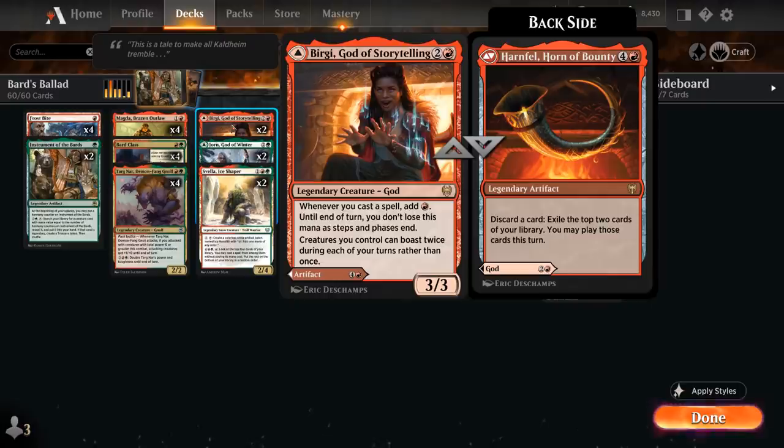We've got 2 copies of Burgi, God of Storytelling — a 3-mana 3/3 legendary creature god which says whenever we cast a spell we add red mana that doesn't go away until end of turn. We can also cast Hornfell, Horn of Bounty — a 5-mana legendary artifact that lets us discard a card to exile the top 2 cards of our library to play this turn. It's another nice card advantage engine that can help us discard extra copies of legendary creatures we already have in play and still put them to good use.